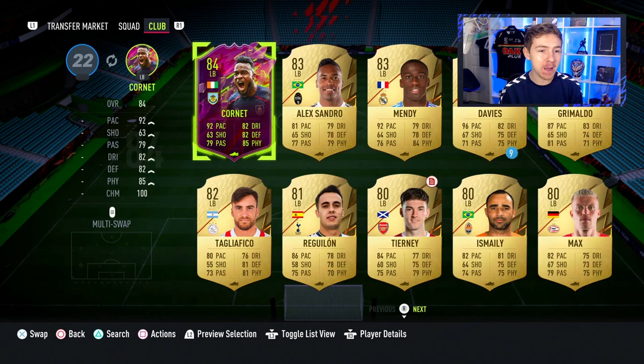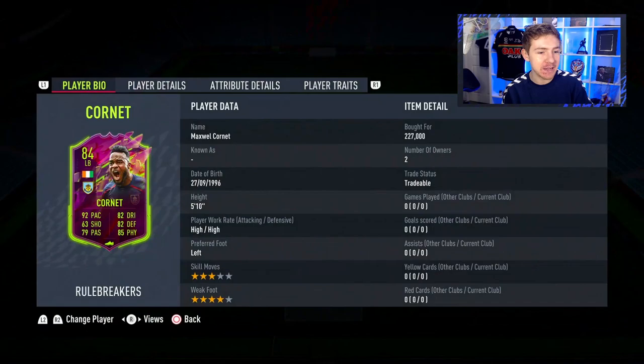This card is looking brilliant on paper — potentially could be the best Premier League left back available in Ultimate Team this year. It has some absolutely ridiculous stats. In comparison to the non-inform, he's been given a downgrade on his shooting, which for a left back was pretty pointless, but everything else has received some really big boosts.